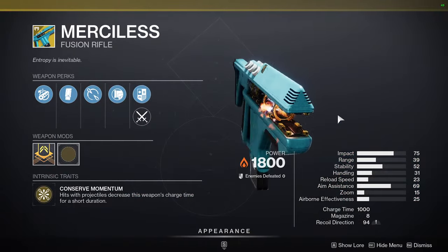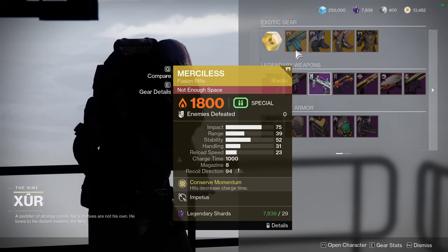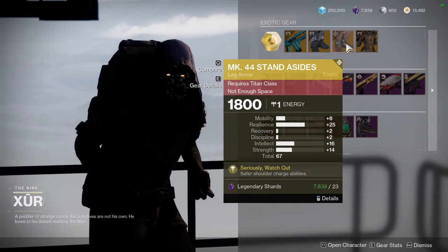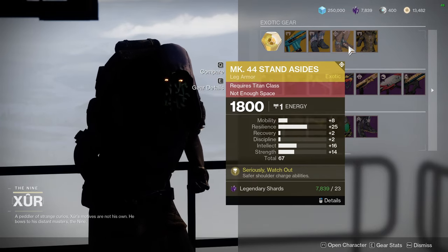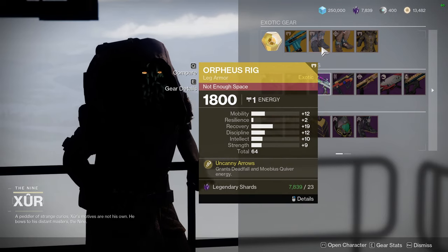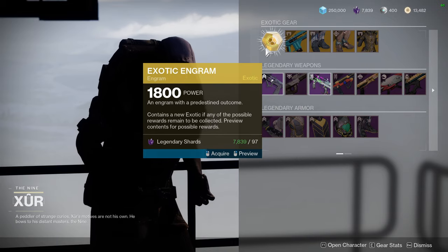For the other exotics: Merciless — if you have the catalyst, it's actually really good. For hunters, Orpheus Rig; Mark 44 Stand Asides for Titans; and Wings of Sacred Dawn for Warlocks. I'm not a fan of pretty much any of these rolls, but if you don't have the exotic you should definitely pick them up — you never know when you might need them.